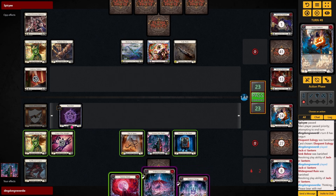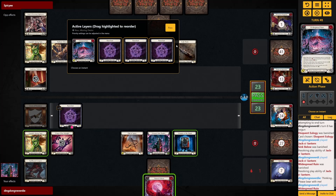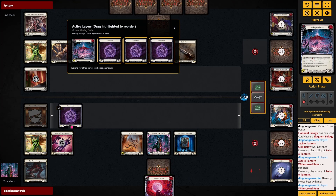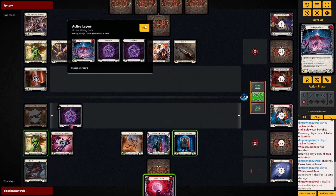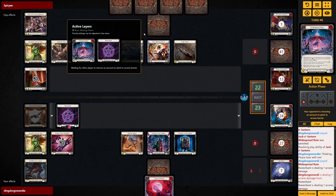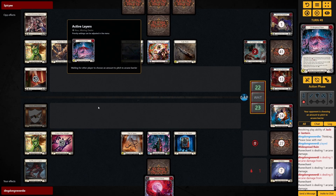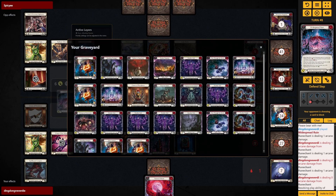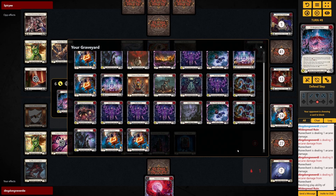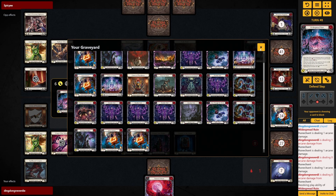I can't rune gate — that's the problem. But I can start with the Widespread Ruin — maybe it finds me a Requiem, then the problem will be solved. I can just play the Requiem, play the Funeral Moon, then go again into the Eloquent Eulogy. We've seen one Requiem already — maybe the other two Requiems will be coming soon.